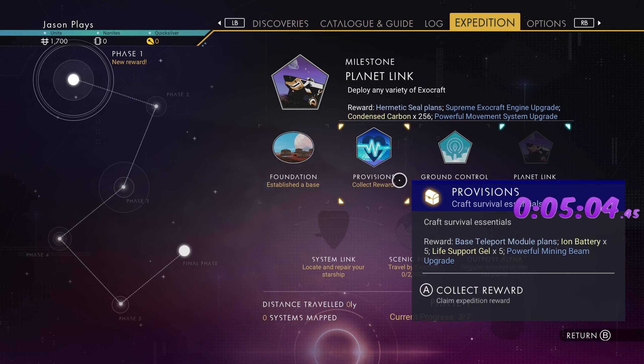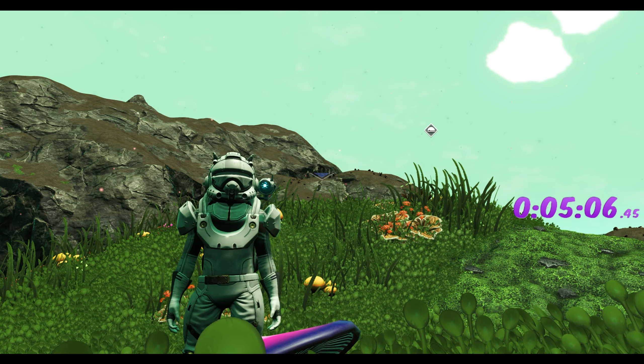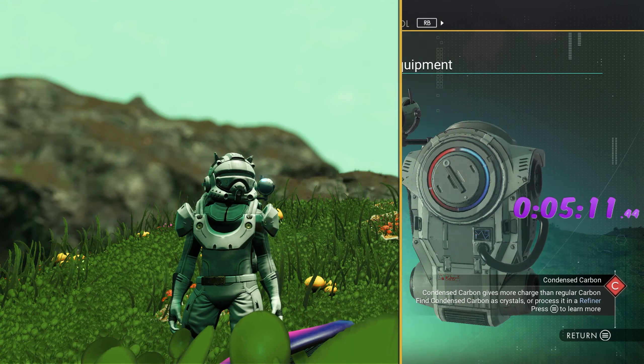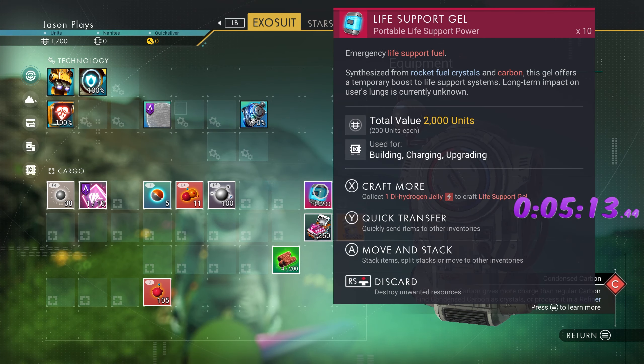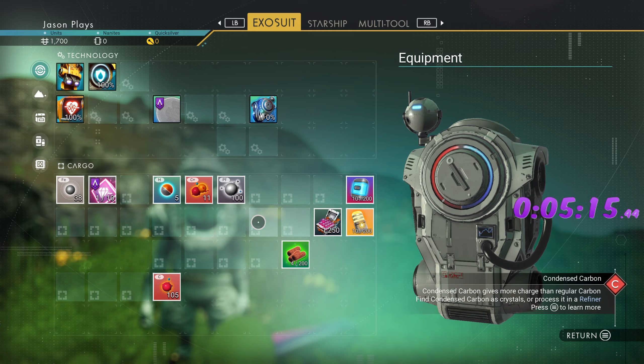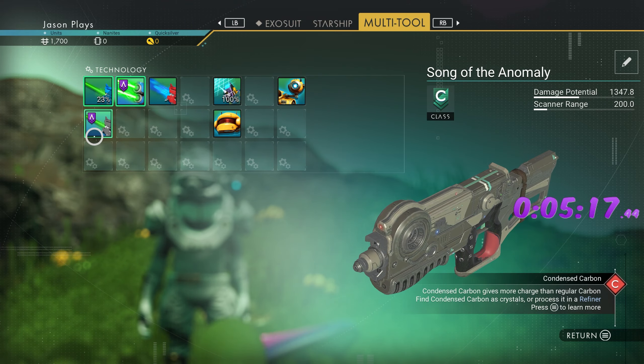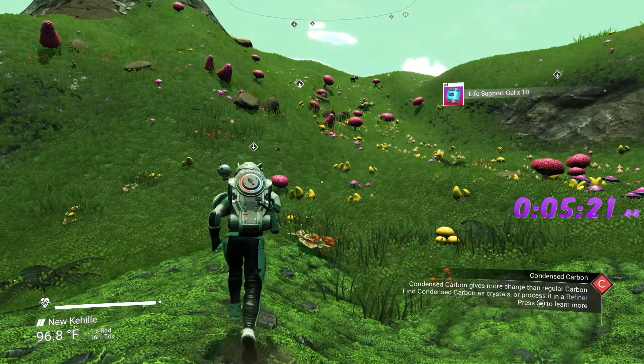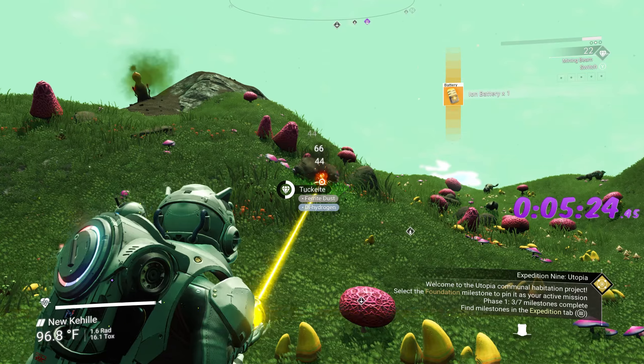It's in phase one — there it is, provisions. You wanted to do the pet first because when you accept the reward for a pet it gives you a life support shell, which is what you need to build anyway. So we didn't have to build our own life support shell.